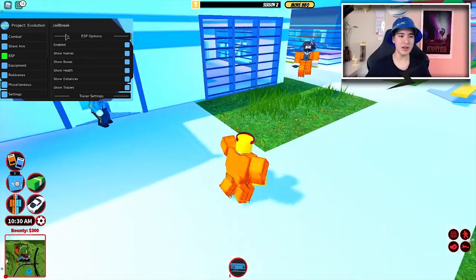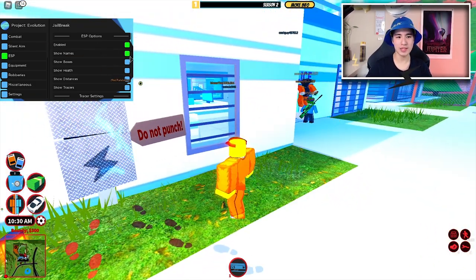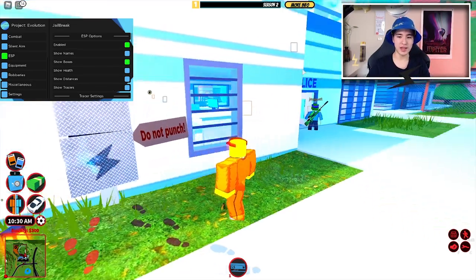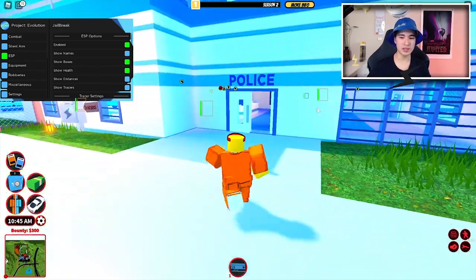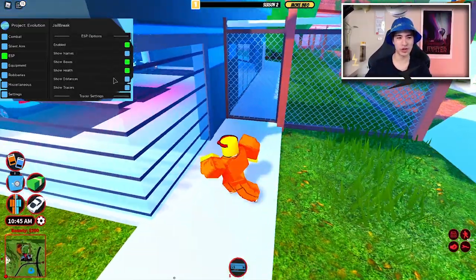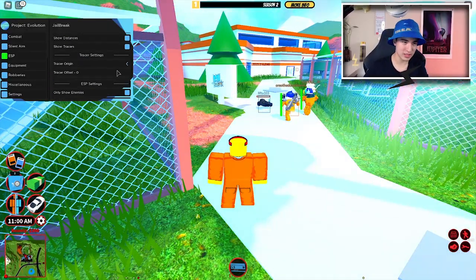Let's move on to ESP, which will let you see everybody. We can do 'Show Names' so now we can see everybody's names from far away. Or just do boxes — it's pretty clean and easy to see people. You can also turn on 'Show Health' to see their health, really handy if you're going on a kill streak. And you can also show their distance.